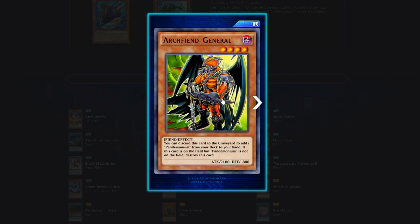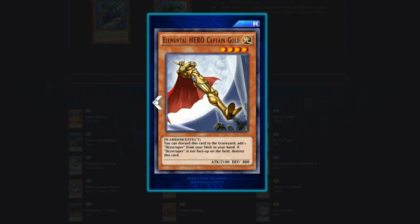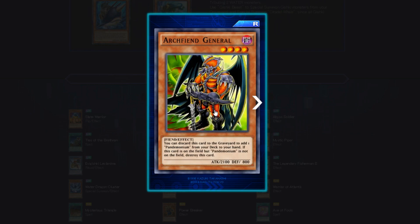Archfiend General — 4 star, Dark attribute, Fiend Effect, 2100 attack, 800 defense. You can discard this card to add one Pandemonium from your deck to your hand. If this card is on the field but Pandemonium is not, destroy it. This is basically the Archfiend version of Elemental Hero Captain Gold — both search their respective field spells and need them to survive. I'm not really a fan of Pandemonium-reliant builds, but it could set up a pretty good Fiend beatdown deck.